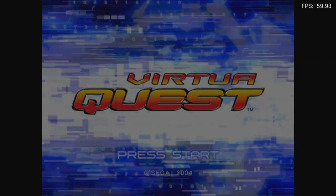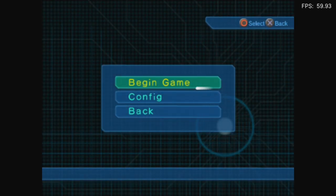New game. Why is it inverted? Begin game. Yeah, it's circle to select and X to go back. I noticed it right as I pressed X.